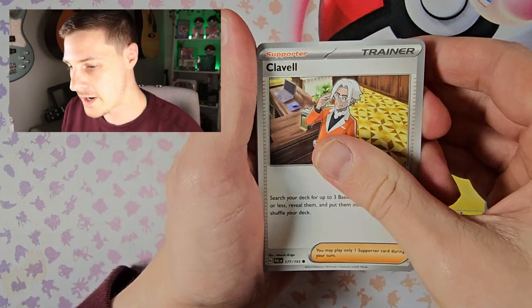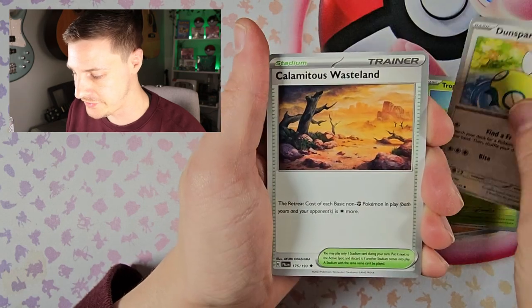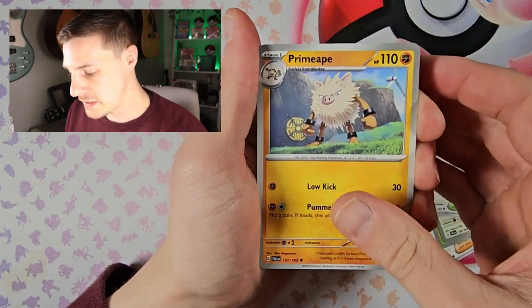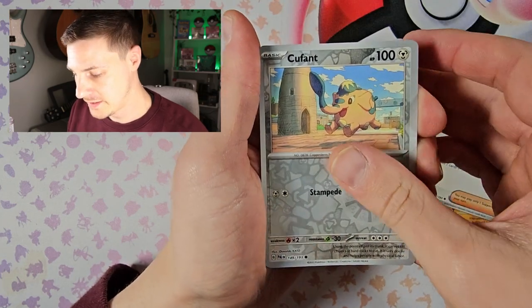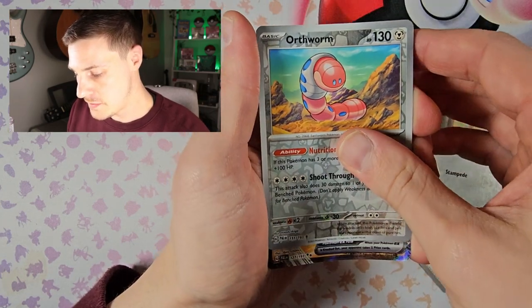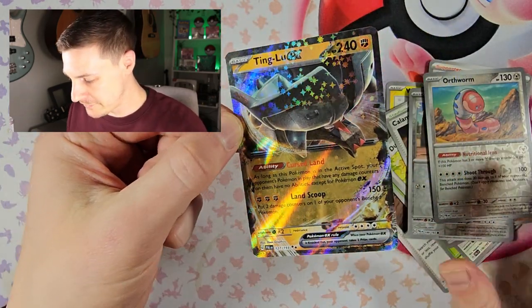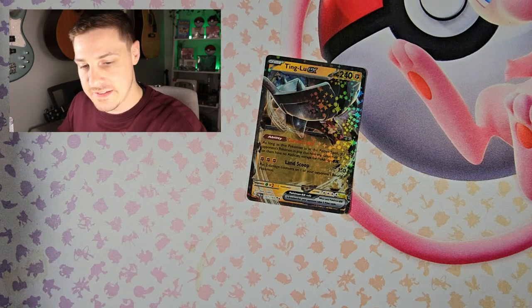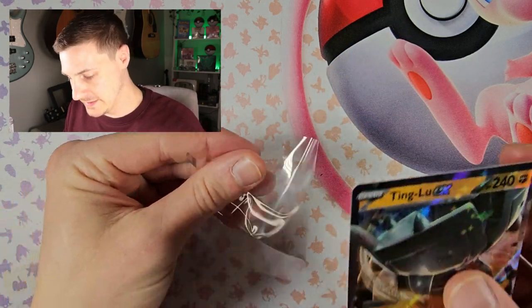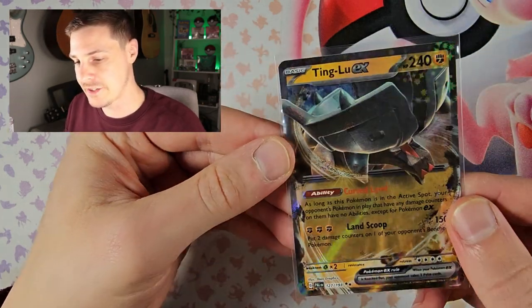So Voltorb. I'm going to go through all these packs — just because it's a year anniversary, let's go through and see them all rather than skipping to the big pulls at the end. Nosepass. And a Ting-Lu EX. So two out of two so far, not bad. The ETB seems to be doing good — mind you, I've said that now, so we probably won't pull anything until the last pack.